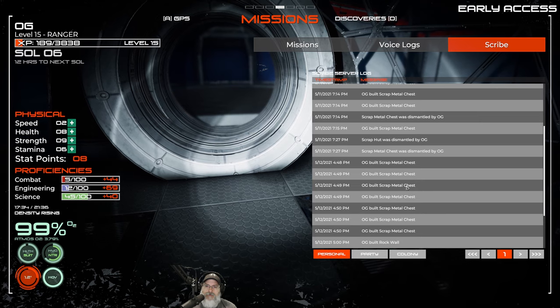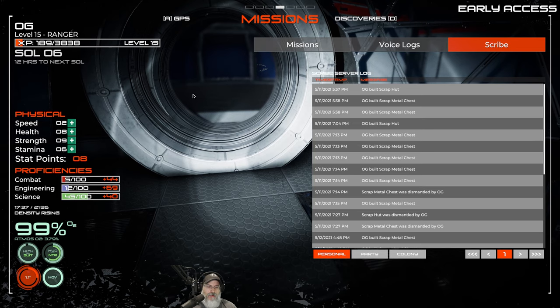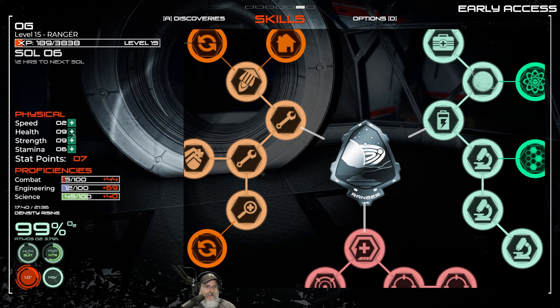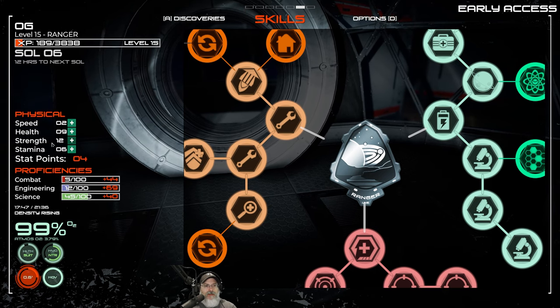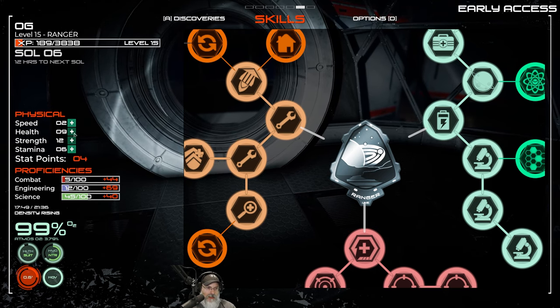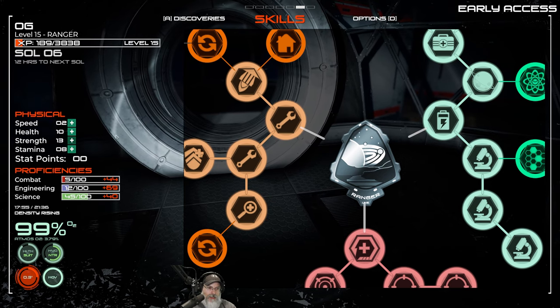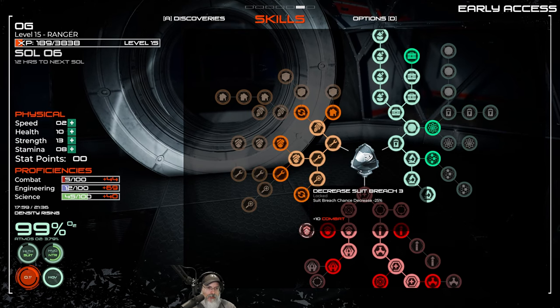Let's look at stat points in F6 — I've got eight stat points. On a viewer recommendation we're favoring strength so we can carry more. We're going to get health up to 10 and stamina up to 8, then put another point into strength.